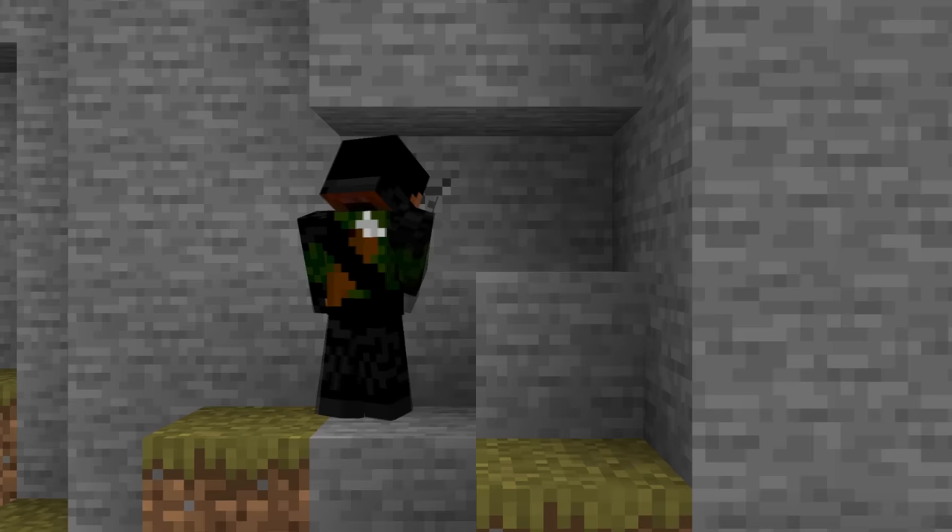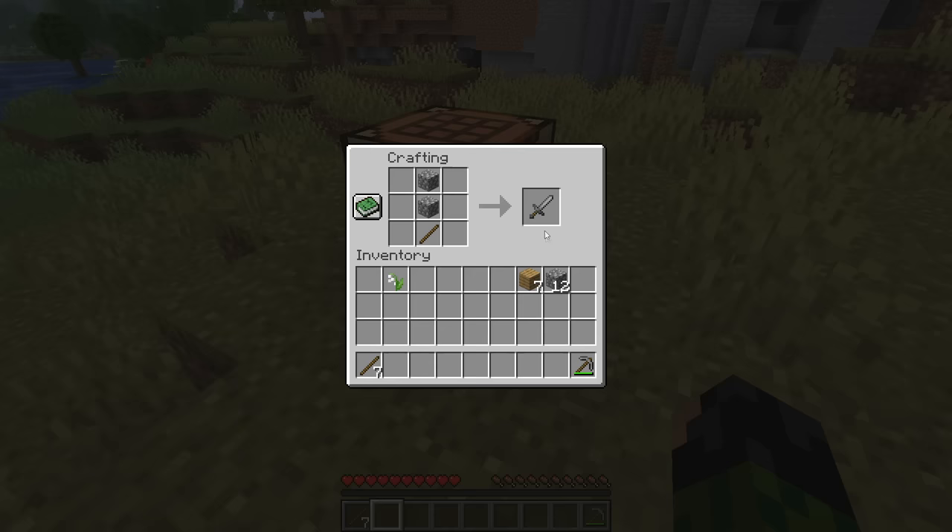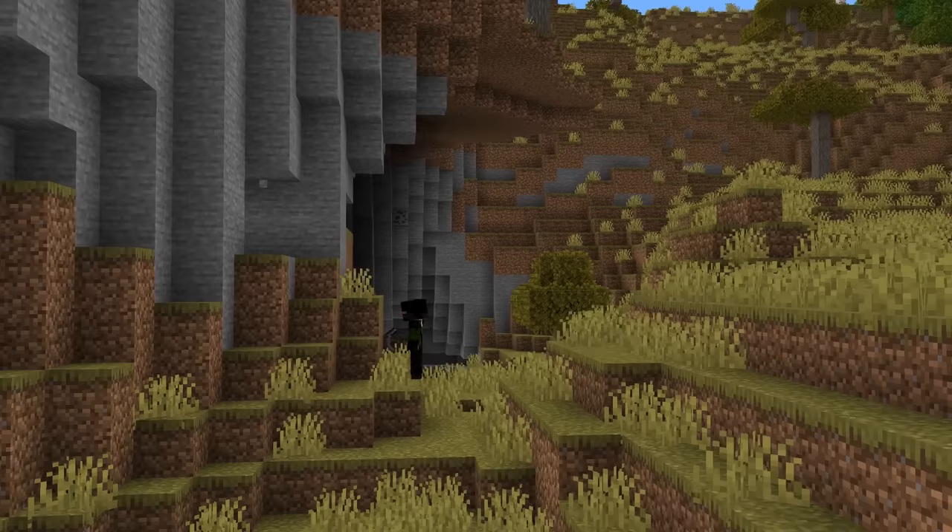With your brand new tool you can collect at least 14 more cobblestone — specifically 14 because there's two for a sword, one for a shovel, three for an axe, and eight for a furnace. You can obviously gather more; it's not going to hurt at all.